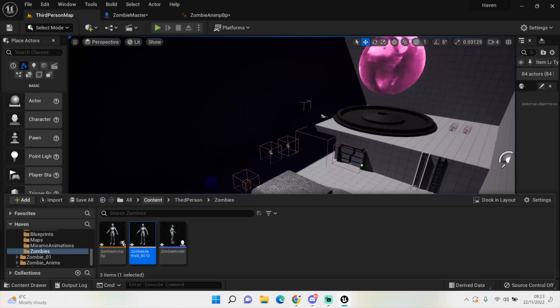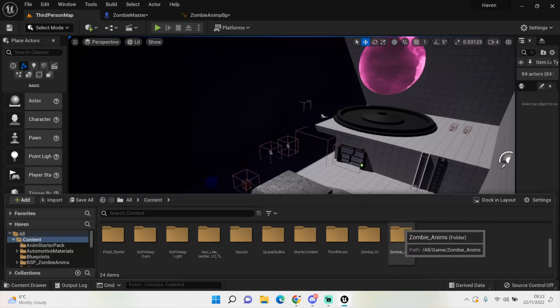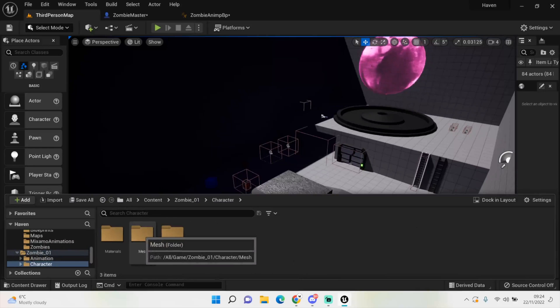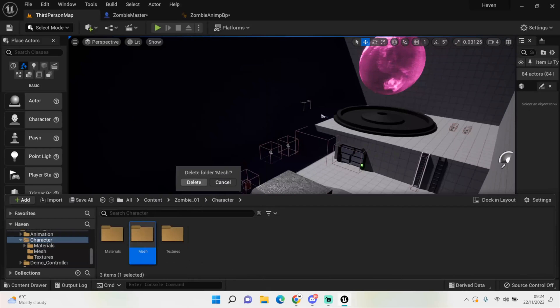Now the animation setup — we only need a one-dimensional blend space for the zombies since they're only going to walk around. We'll call this 'Zombie Idle Walk Blend Space 1D'. I've already imported a few zombie animations — I'm not a big fan of Mixamo animations so I have a couple of zombie packs. We just need an idle and a walk animation.